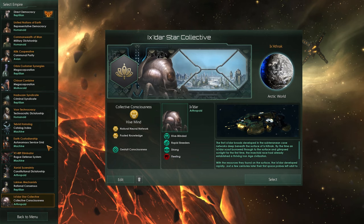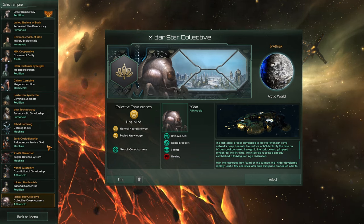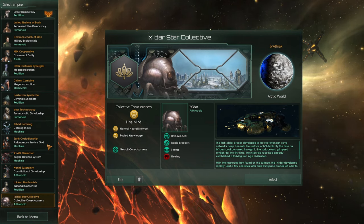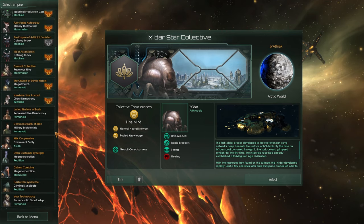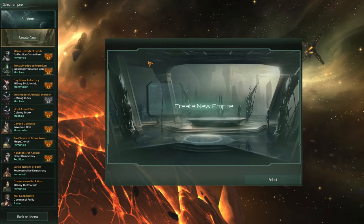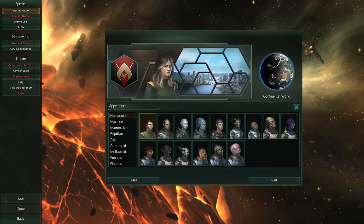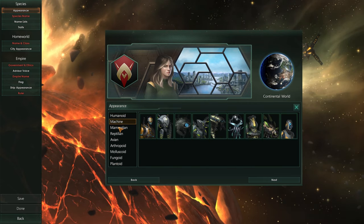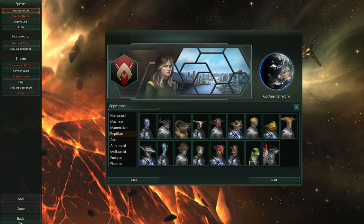The story pack DLCs will bring lore, event changes, and a lot more — and you will see those in this series because I have all of them. There are also species portrait DLCs. So if you go to create a new empire and look at appearances, there are more appearances with me than there probably are with you, and that's all because of species portraits.